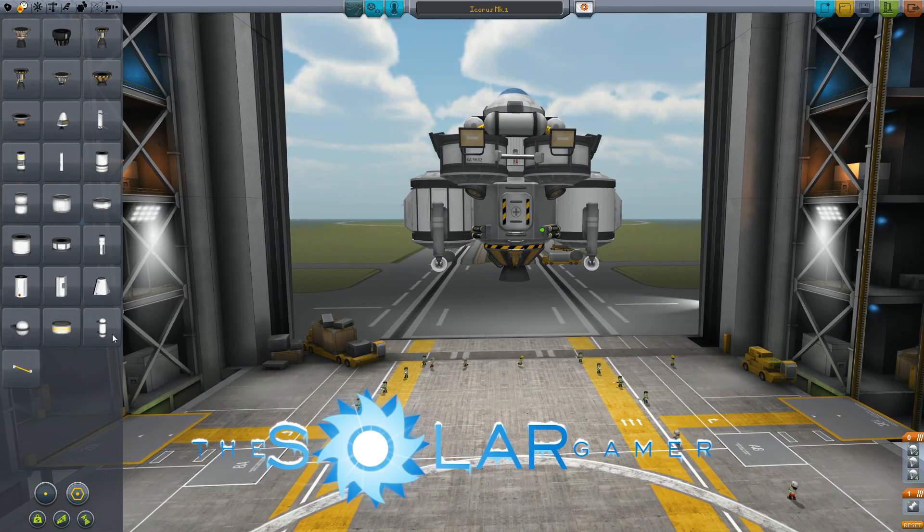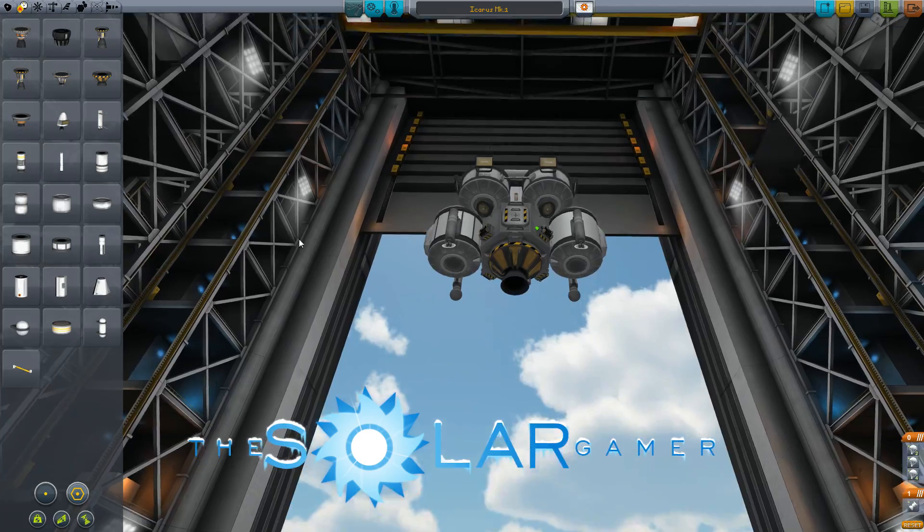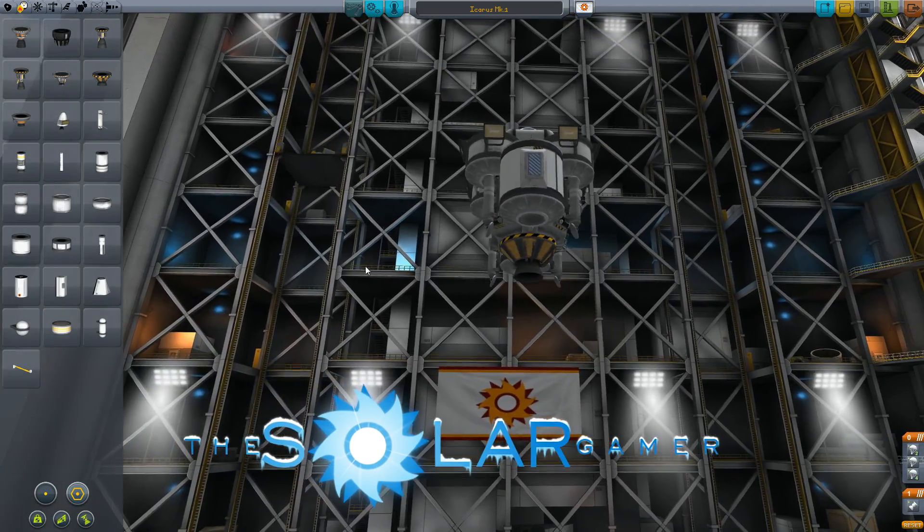I need the Nerva rocket - the nuclear engine - because that's going to really, really help us out there.